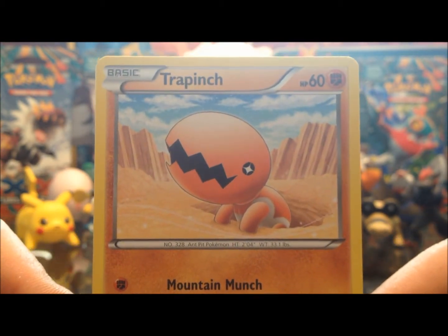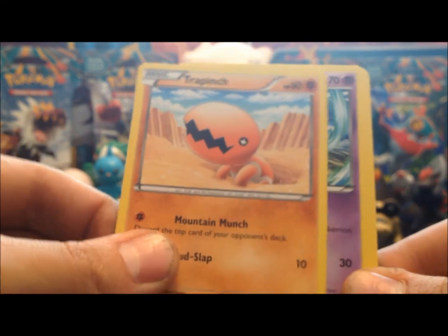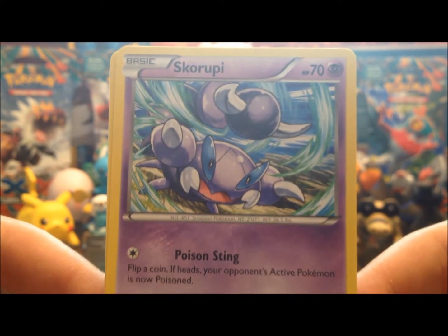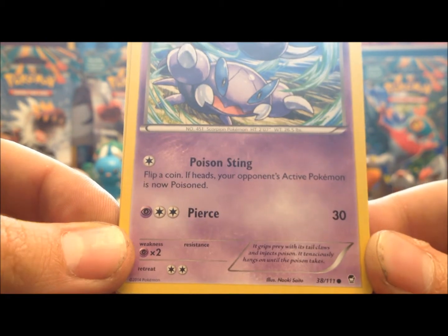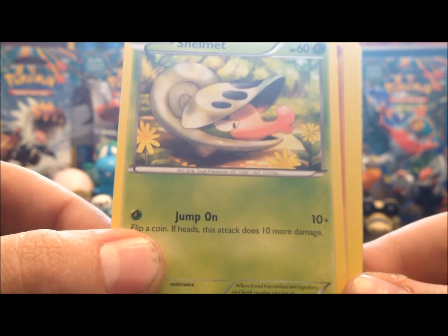Let's see what we have. We got Trapinch to start off — pretty basic artwork coming out of his little hole in the ground, 60 hit points, Mountain Munch discards the top of your opponent's deck, and Mud Slap. We got Skorupi — really cool picture, 70 hit points, Poison Sting poisons them, and Pierce takes a lot of energy but does 30 damage and can also poison. We got Shelmet — nice little picture with some flowers, 60 hit points, Jump On flips a coin and if heads does 20 damage for one energy, which is pretty good.